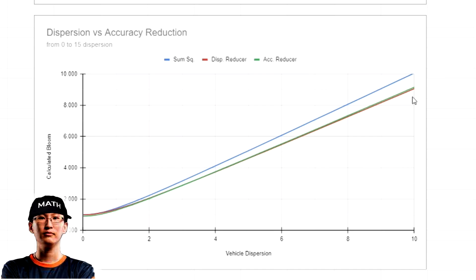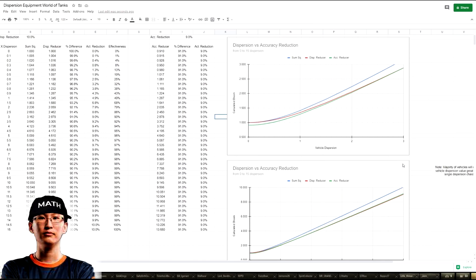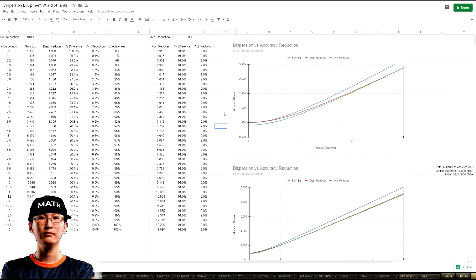So because of this, it's either you get 1% better dispersion reduction in very particular cases — when you're moving around all the time — or you get 9% accuracy reduction all the time when you're sniping. This is why I rate accuracy reduction so high, and why I say bounty improved aiming unit is going to be meta-changing. When you take into account that v-stab and IRM multiply, you don't actually get 15% from bounty IRM — you actually get about 11%.